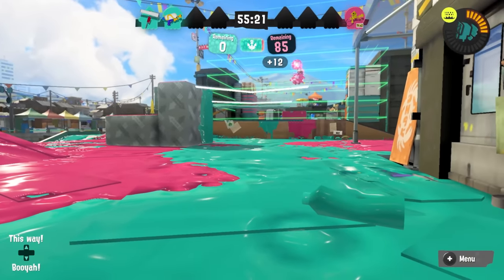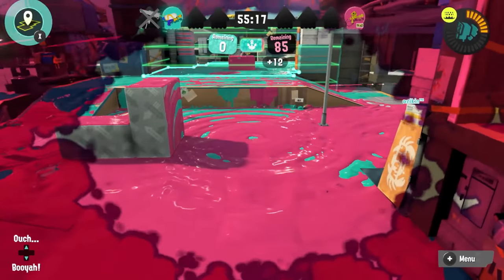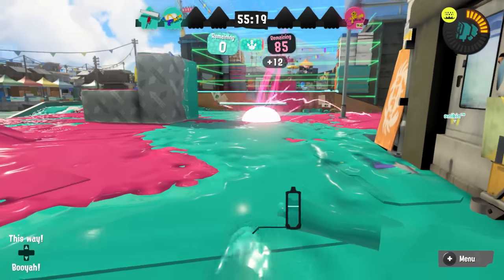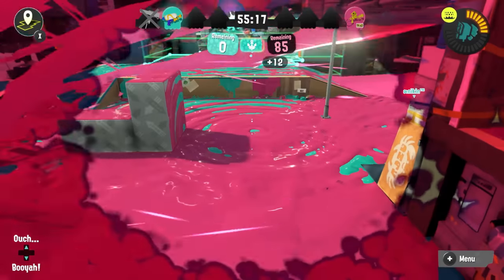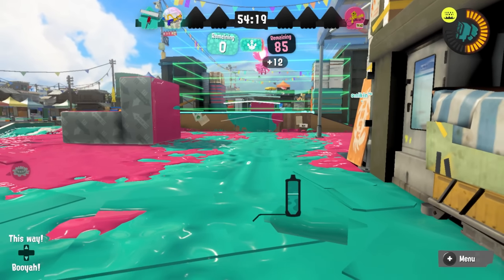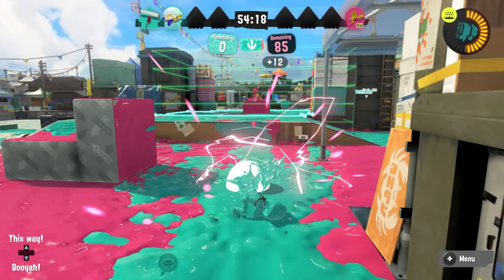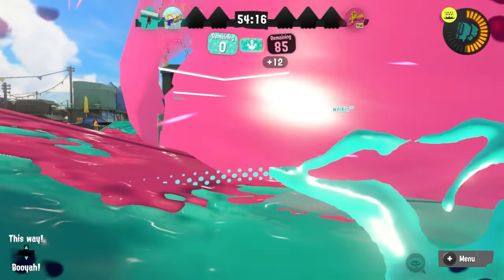If you only have one direction you could run away in, a smart player will throw the Booyah Bomb in that direction to cut you off and force you in a direction that either isn't painted well enough for you to escape the expanding Booyah Bomb, or is well guarded by the enemy team. If you have two directions you can escape in though, wherever the player throws that Booyah Bomb — provided you've got eyes on its landing point — you should be able to avoid it without ever getting touched.